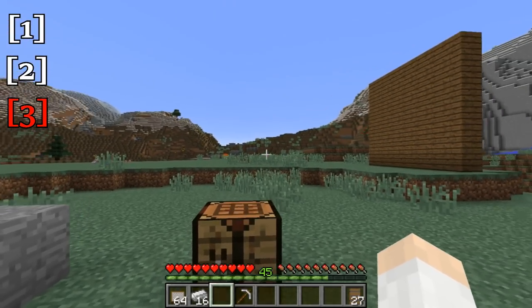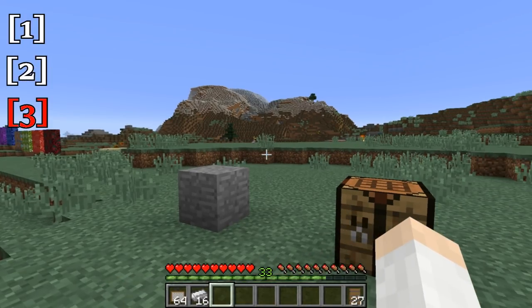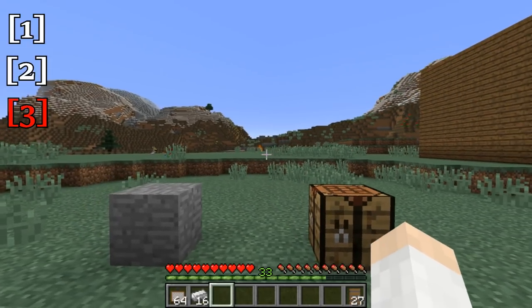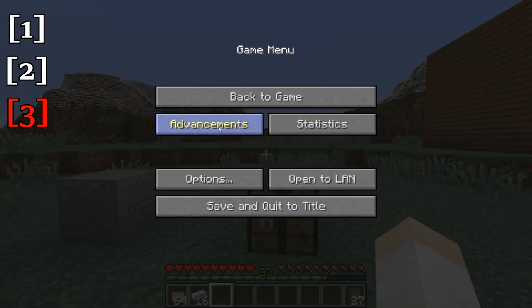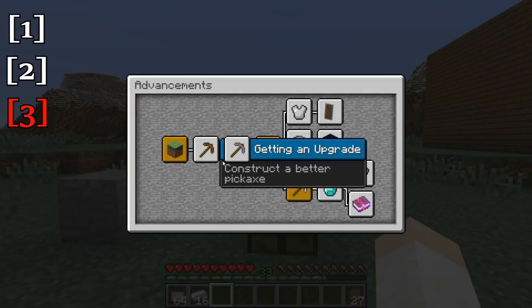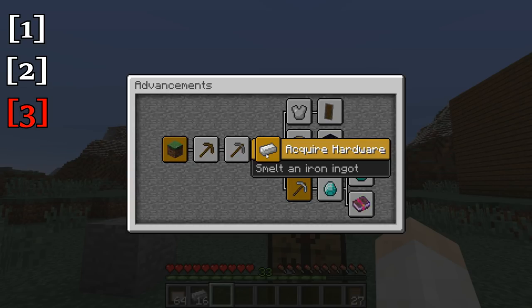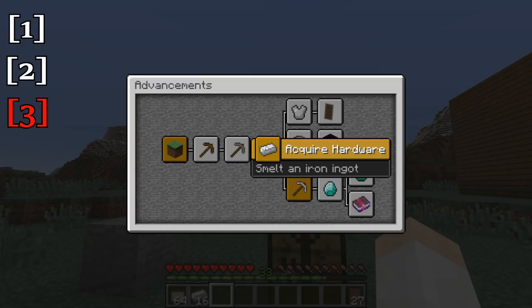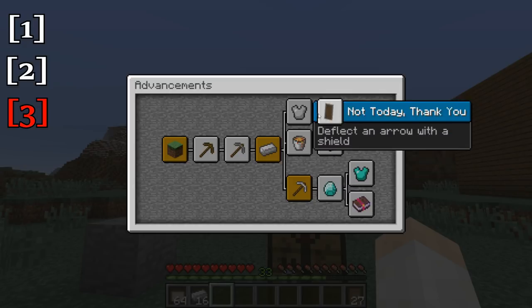The next feature is also a major change to the game, and that is advancements. We used to have achievements in Minecraft — now we have what are called advancements. And if we hit Escape we can go right into advancements, or we can hit Ctrl+L and that will take us right to the advancements menu. You'll see this sort of has a progression that you can follow to advance in the game to different levels. And there are more advancements than just this.